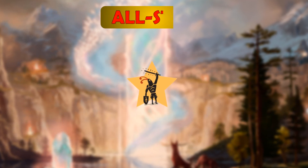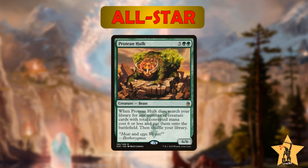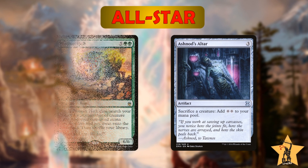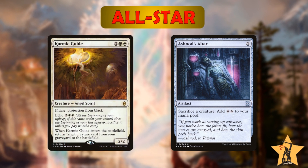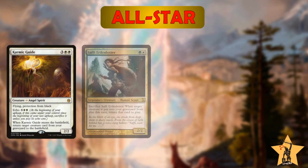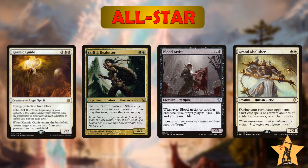Now that we know what we're looking to do to win the game, let's discuss all-star number two and the best combo enabler in the deck: Protean Hulk. This turns our four-card combo into a two-card combo. As long as we have Protean Hulk and a sac outlet on the battlefield we should be able to win the game. All we have to do is sacrifice Protean Hulk to a sac outlet and use the trigger to search for Karmic Guide and another one CMC creature. When Karmic Guide enters we'll get Protean Hulk back and then sacrifice it again to search for Saffi Eriksdotter, Blood Artist, and Grand Abolisher. Now we can start the Saffi-Karmic Guide combo and kill our opponents off with Blood Artist.